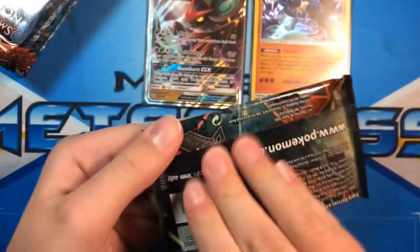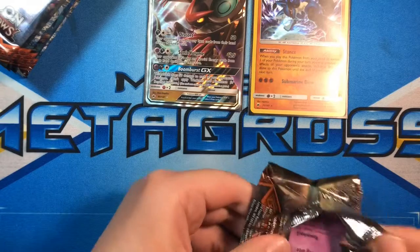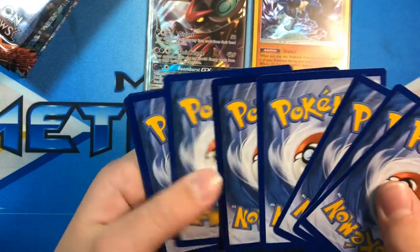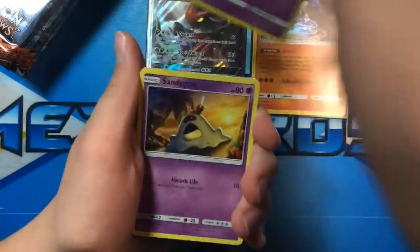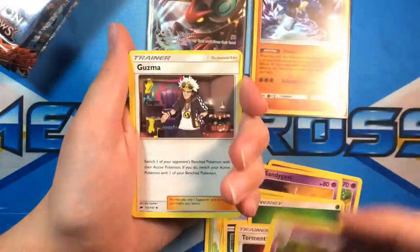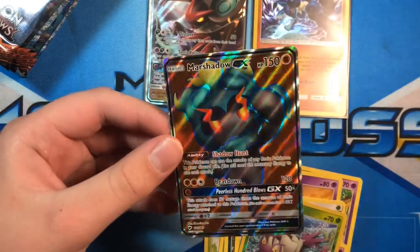Sorry for coughing. There's still a lot of packs left — this is my second booster box opening. Venipede, Sandygast, Caterpie, Ledyba, Inkay, Energy, Tormenting Spray, Whirlipede, Guzma — that goes over there — Reverse Holo Wimpod, and a Marshadow GX Full Art. Very nice, very nice indeed.